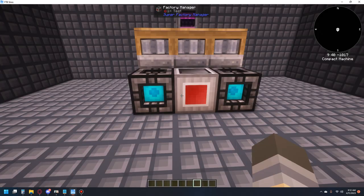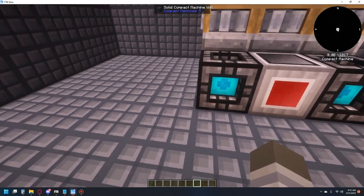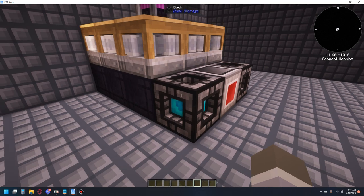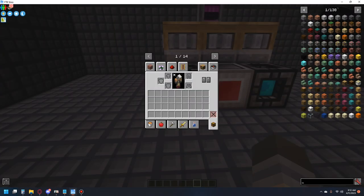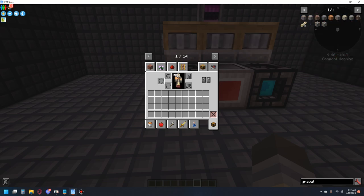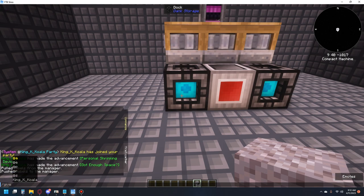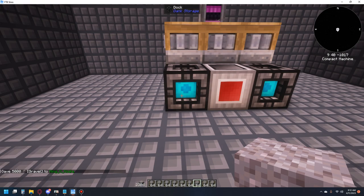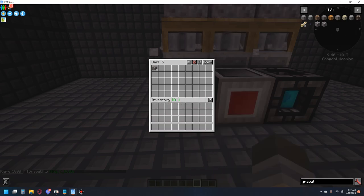Next, you want to fill your inventory up with gravel or something, or pipe in gravel from some other source that you're automatically making gravel from — or dust, or sand, or whatever you want. Since I'm in creative, I'll just do it this way. Gravel. Lots of gravel. We'll just do /give king gravel 5000, sure. And we'll just put it all in there.